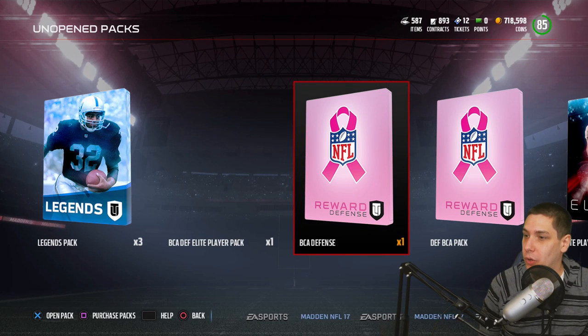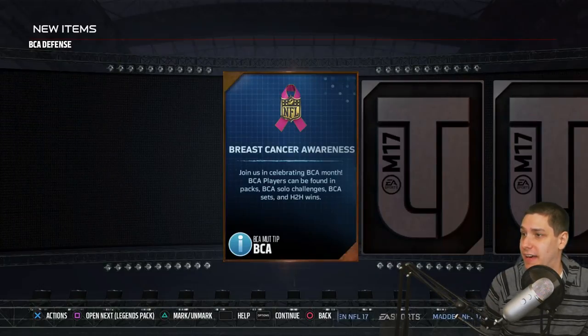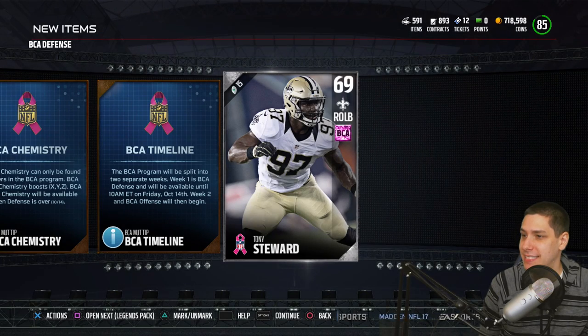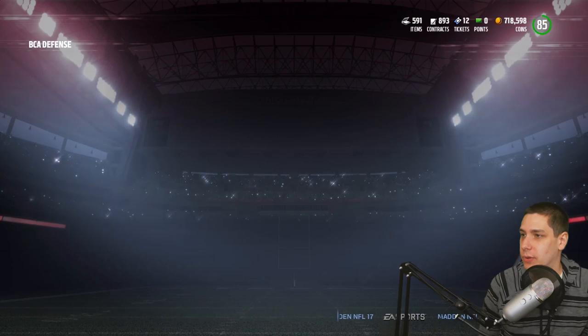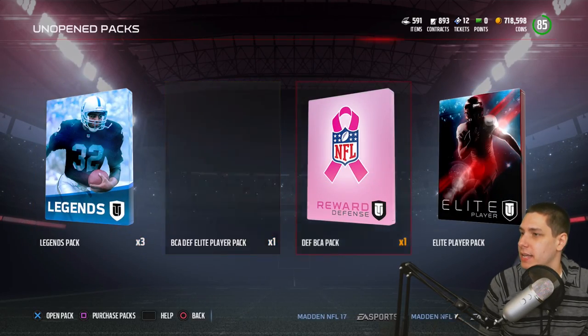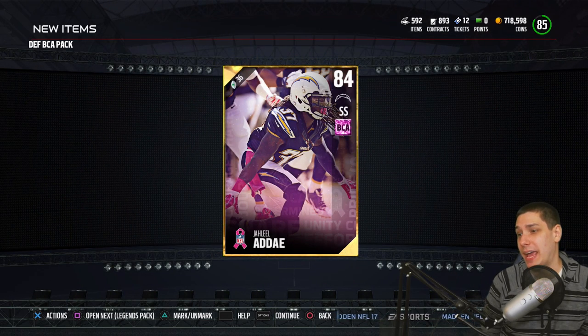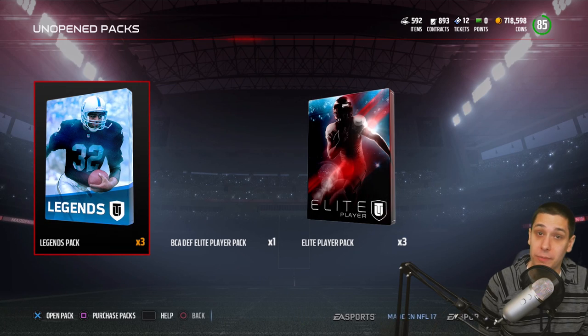Let's go through and pull these BCA Defense Packs — hopefully we can get something decent out of these. I've been seeing a lot of people pull cool stuff out of them. We get a Tony Stewart — these aren't quite the packs I was thinking they were. We at least get a gold player out of the other one. Could have pulled an Elite out of that, though.